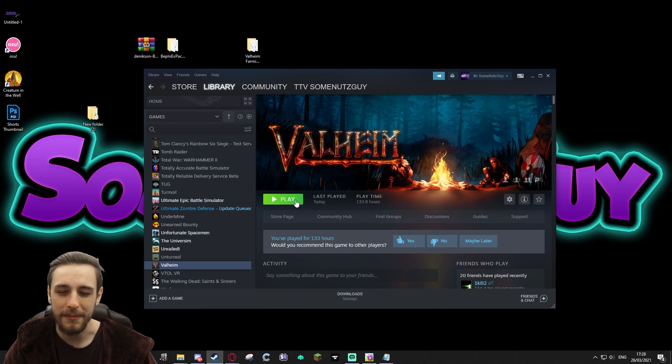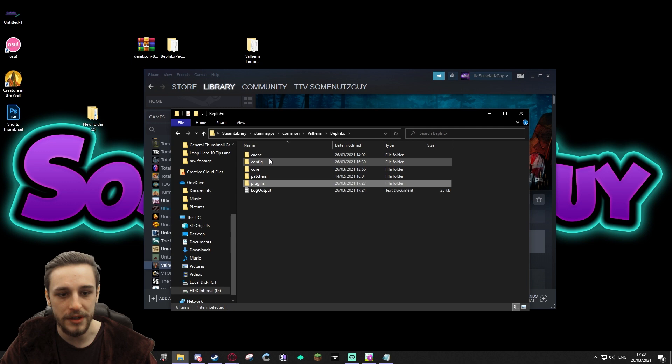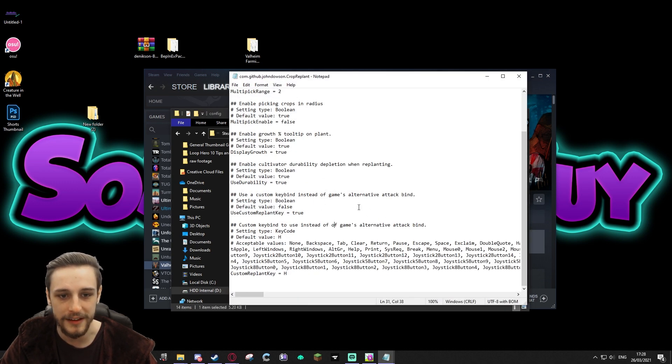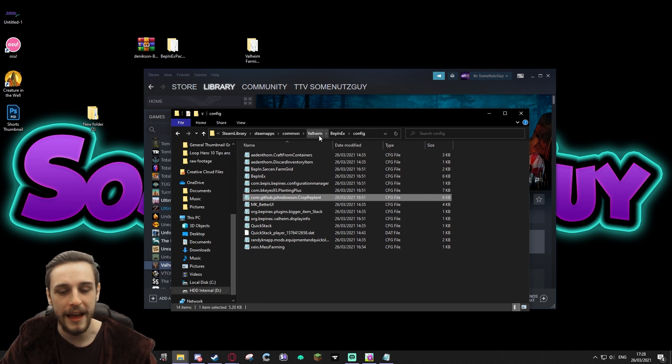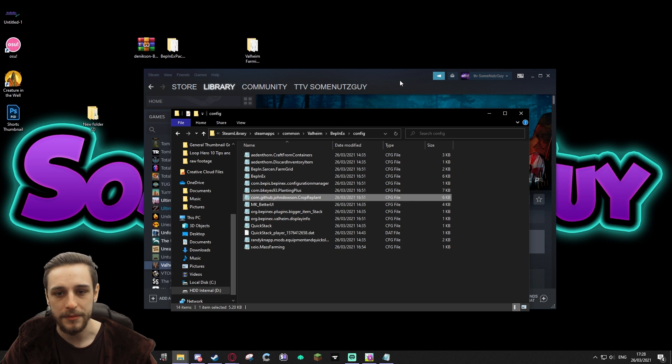It's going to make modifying your settings and manipulating your mods much easier. Because normally the method for doing that would be going into the Valheim BepInEx folders, going to the Config folder, double-clicking one of the config files, and then manually manipulating values in there — which is a pain and can't be done in-game. Then you'd need to reload the game, which is a bit of a pain.